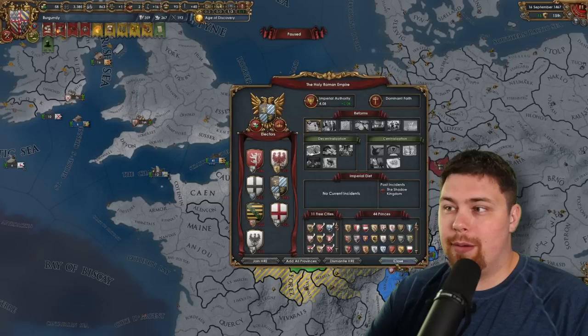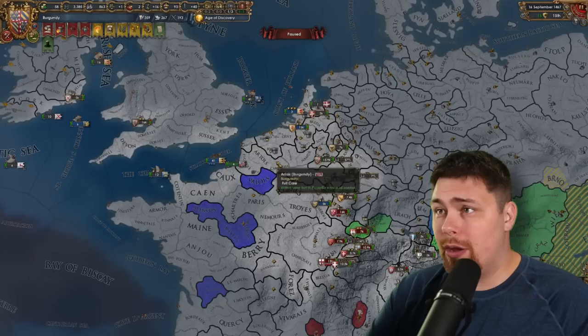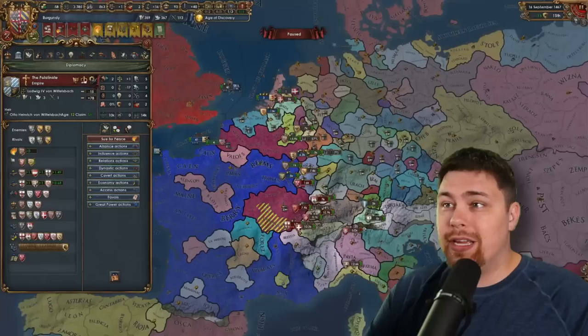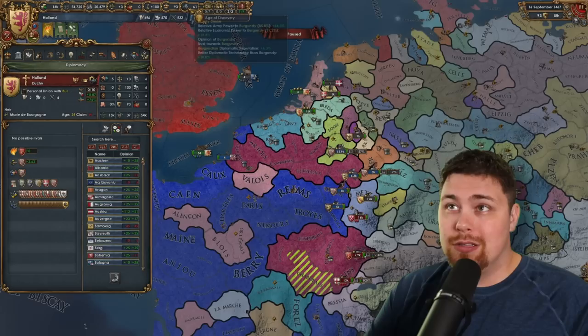We actually did have Austria lose the emperorship — I don't know how, looks like Ladislaus died very young or something. Burgundy did their usual once-per-campaign attack on Liège to integrate them, attacking into the empire of course. So we got the Palatinate, the emperor calling in everybody else. They only have 19,000 troops, which is almost less than Holland has.